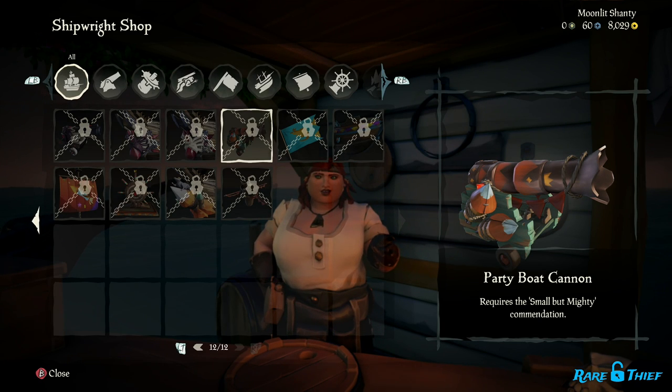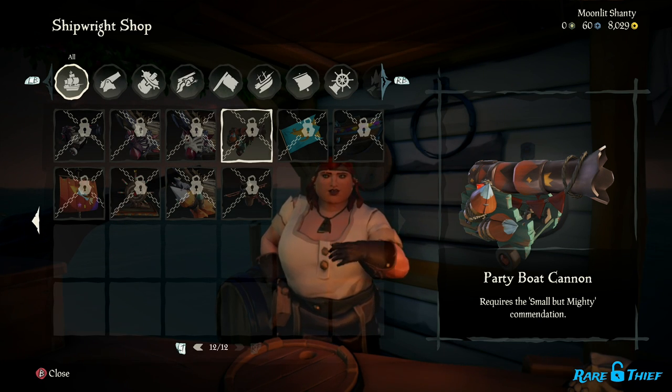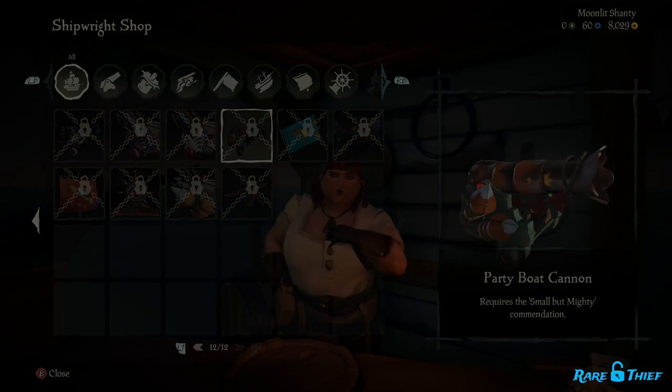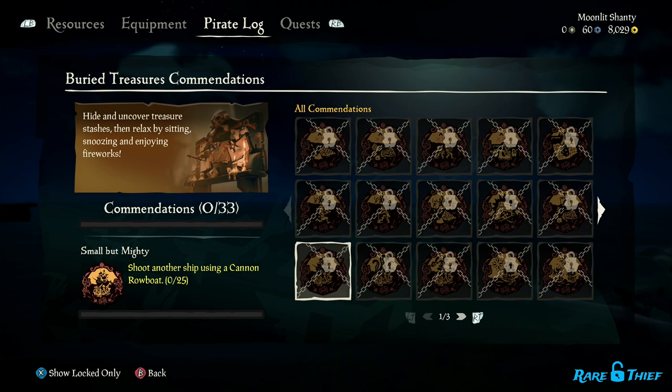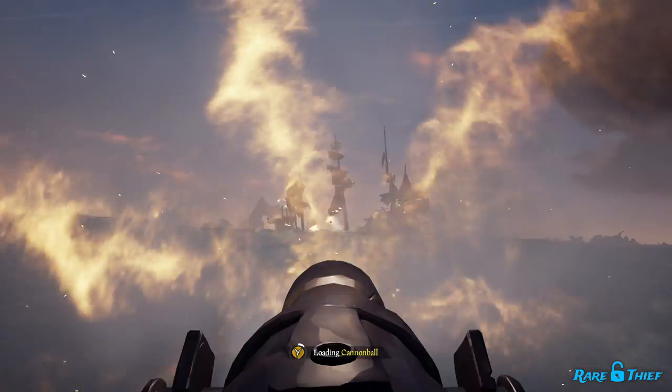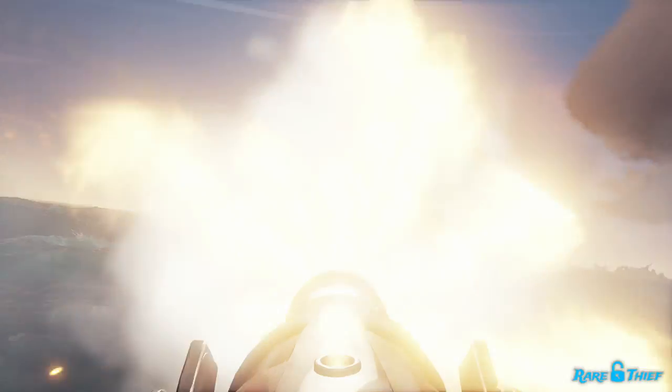The first ship cosmetic is the Party Boat Cannons. To unlock the Party Boat Cannons, you'll need to complete the Small But Mighty Commendation. This commendation requires you to shoot another ship using a cannon rowboat 25 times. You don't need to sink 25 ships — you just need to hit another ship 25 times using the cannon rowboat's cannon.